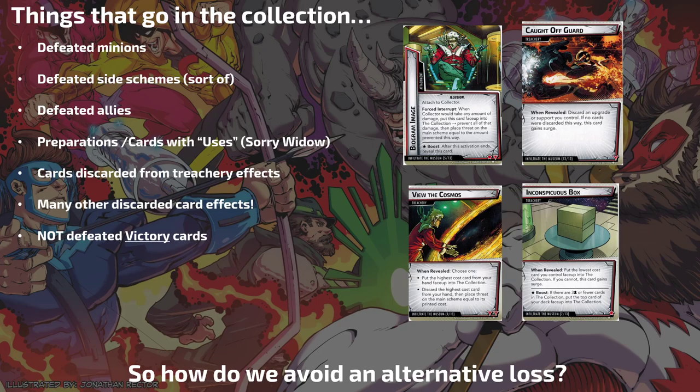Caught Off Guard — he's got a copy in his set, so you're going to have two Caught Off Guards in the deck that will discard an upgrade or support you control. One way to avoid that is just not playing upgrades and supports, but you can't have a deck of just 25 events — it's going to be very inefficient. So you're going to get caught off guard. Be prepared. Have some expendable cheap upgrades you don't care about losing.